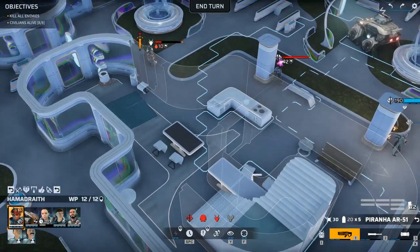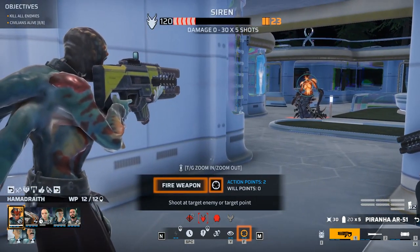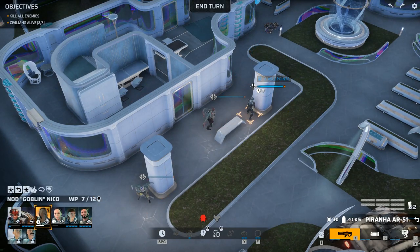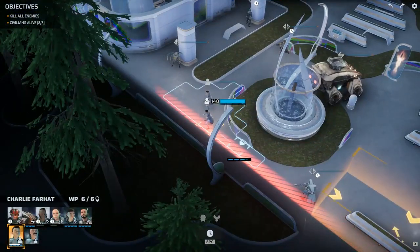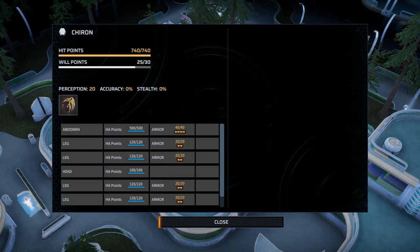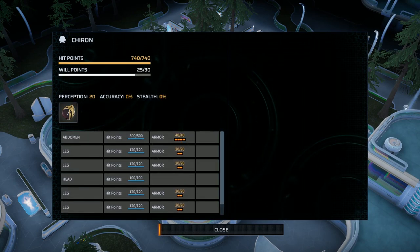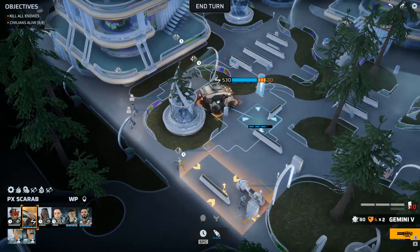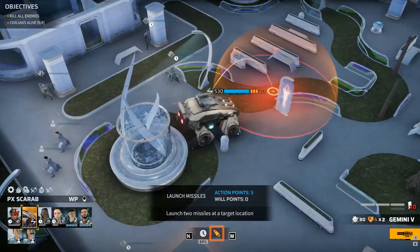Rather than simply rolling a die to determine if you hit or missed, the game instead looks at where you're aiming and traces the bullet from its point of origin to where you're trying to shoot — with a little randomized bullet spread added to keep things interesting. There are no abstract hit chances or defense bonuses to speak of; instead Phoenix Point relies almost exclusively on a 'what you see is what you get' mentality. Thanks to the game's free aim system, you don't even have to aim at an enemy — every shot you fire will end up hitting something; it just might not be what you were originally aiming for. You might hit an obstacle or cover object, something behind your target, a wall, an exploding barrel, a nearby enemy, or even one of your own squad mates. Every bullet has to go somewhere, so it's always important to make sure your line of fire is clear before you pull the trigger.